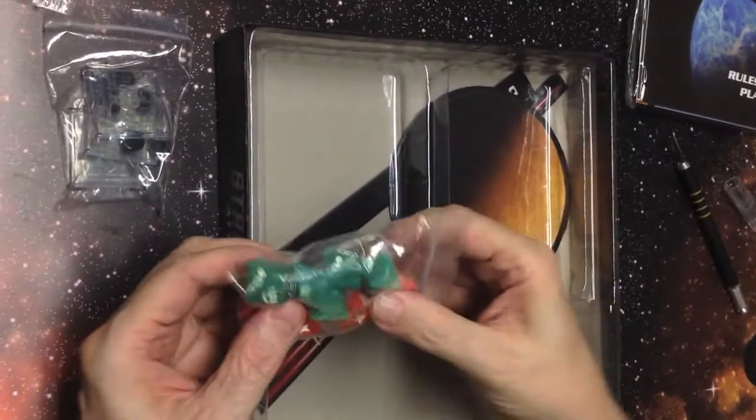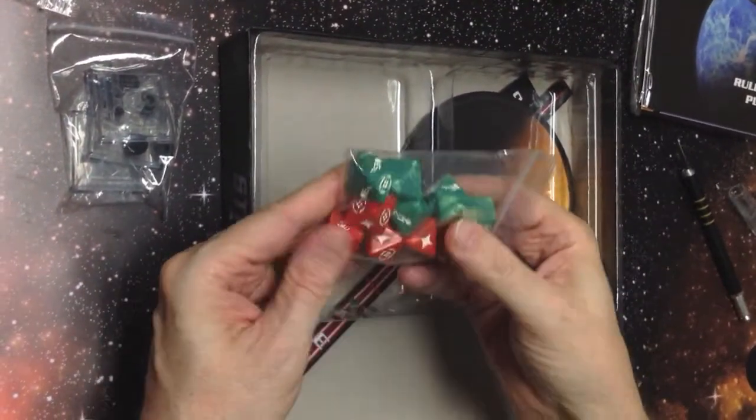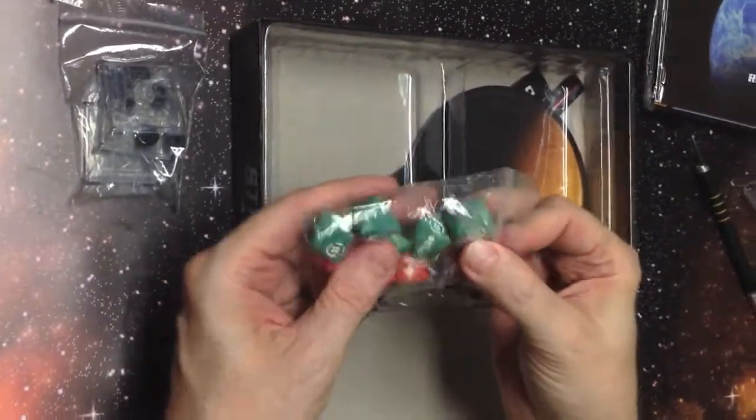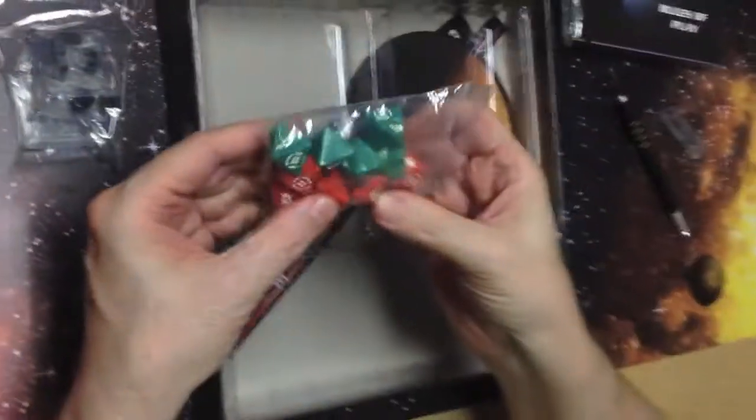There's your dice. They reinvented the wheel — this whole game system did. They use eight-sided dice but with funny little symbols — proprietary dice instead of numbers. So you have to buy their dice.